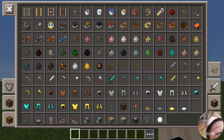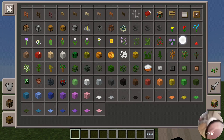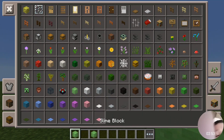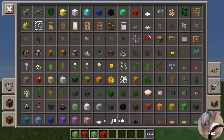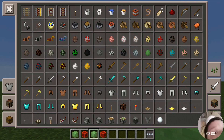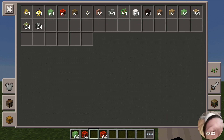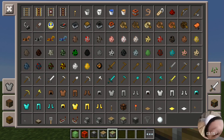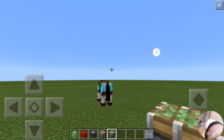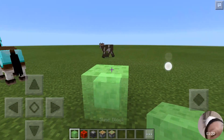You just need a slime block, some redstone, and a crafting item. Then these two little bits. And this is how it works.